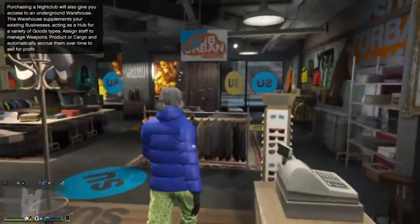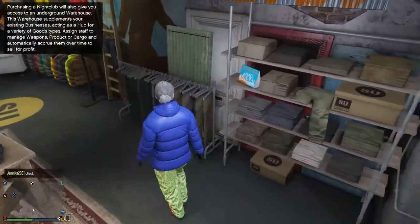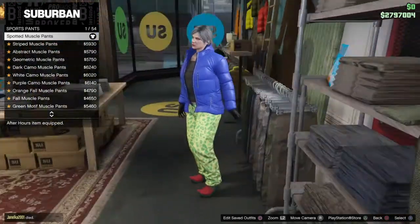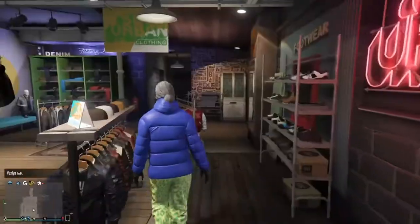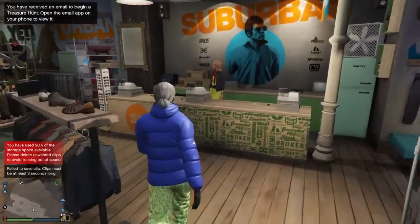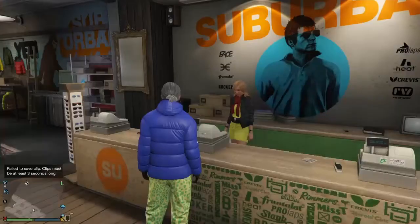For the next outfit, you can keep the bustier, the armor, and the jacket — all you guys want to do is change the pants. Go down to sports pants and put on the spotted muscle pants number one. After you've put that on, all you guys need to do is change the shoes. Go to boots and put on the red cowboy boots, number 49. Then you want to save this outfit in slot three — make sure it's slot three, save it underneath slot two.